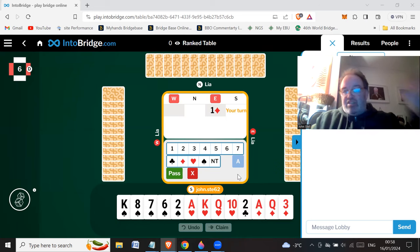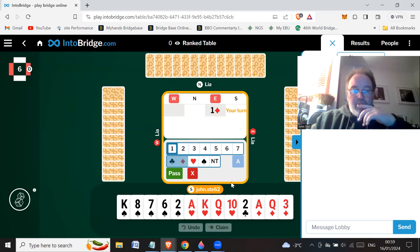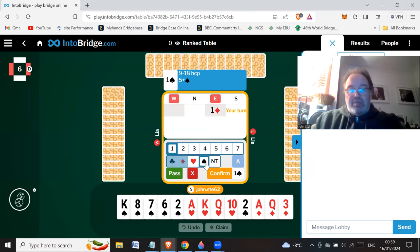Normally on overcalls I'd say 8 to 17 high card points and anything above that you might double. But I'm tempted to bid a spade and then bid hearts with this hand to show 5-4. I don't like double — I've only got a singleton club, my spades aren't that great either. If I double and then bid spades I'd be showing a stronger spade suit, and my spades are rubbish — King 8, 7, 6, 2 is not very good. So I'm just going to bid a spade.